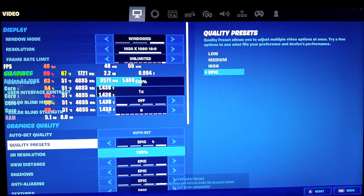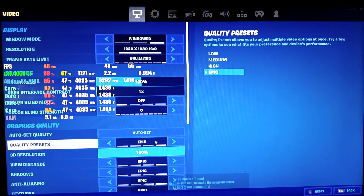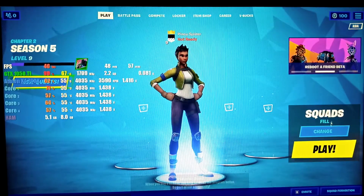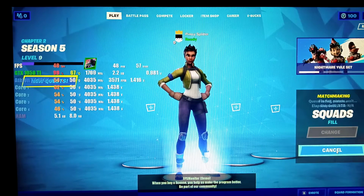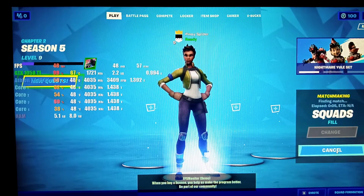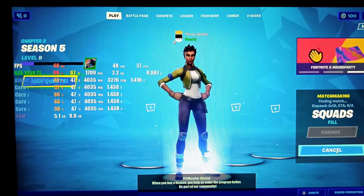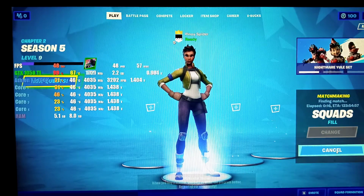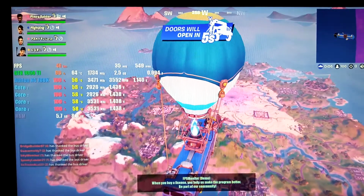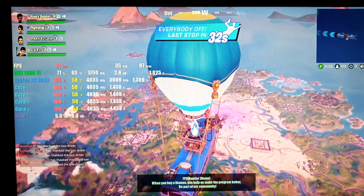So we're playing at Epic settings. Let's try to play squad, and later on let's try PUBG and other games to see how this processor performs. Let's check it — here we go. We're hitting around 35 to 43 FPS, averaging around 35.